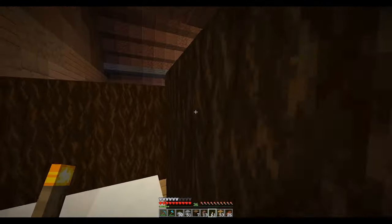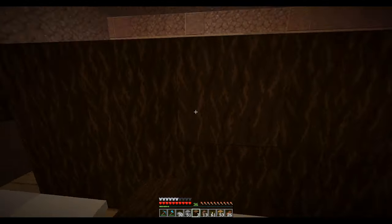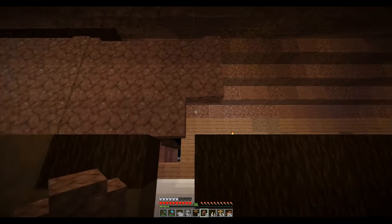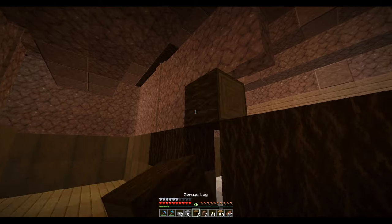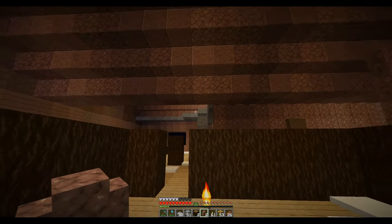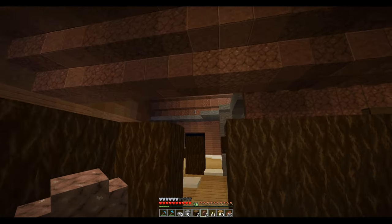And then we have the bedroom over here — yeah, this is starting to look pretty good. So now I just need to go through and finish putting in the walls; they're mainly going to be granite — that's the name of it, granite. Let me finish putting in the walls and stuff, and then maybe work on that upper area just to figure out the layout, and then we can actually start furnishing some of these rooms.